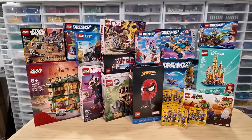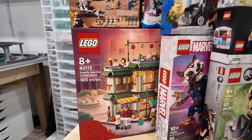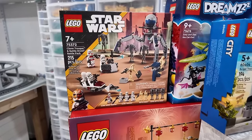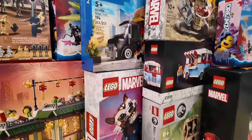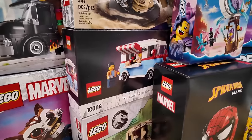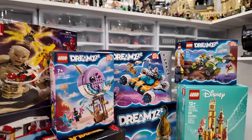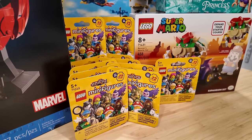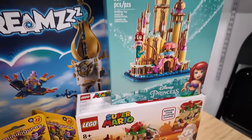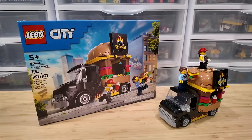Hey everybody, welcome back, it's Jordan here. Today we're going to be crushing my 2024 backlog. There are so many sets here — we got the lunar new year Chinese restaurant, the new battle pack, the burger truck, Rocket Raccoon, the T-Rex skull, the Spider-Man mask, the new GWP Spider-Man versus Sandman, all of the Dream sets, 12 CMFs, Bowser's muscle car, and Ariel's palace. A ton of good sets and I can't wait to get building.